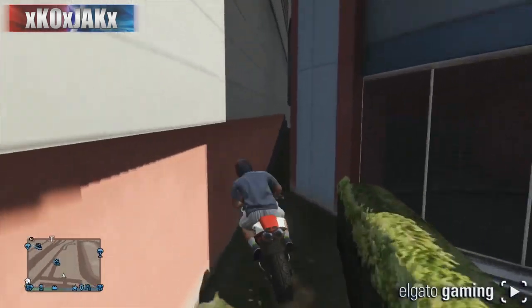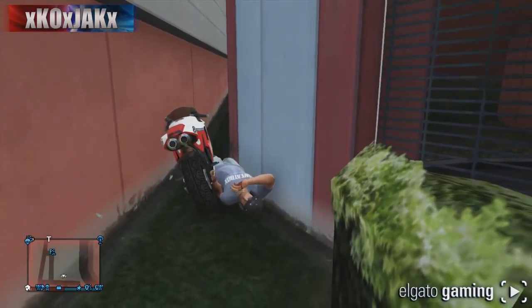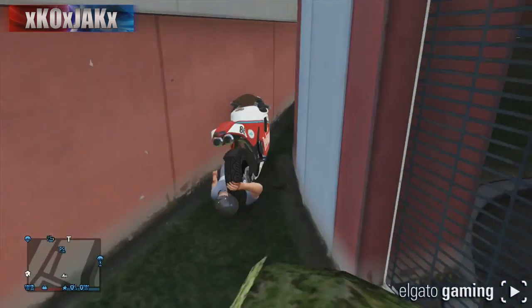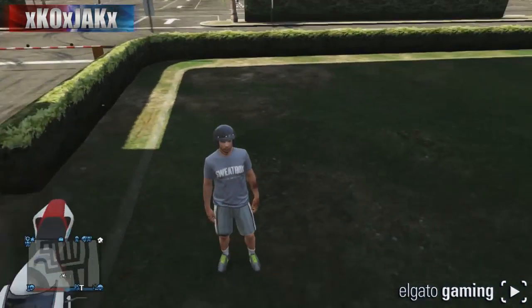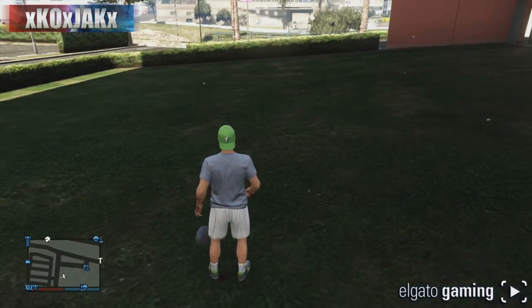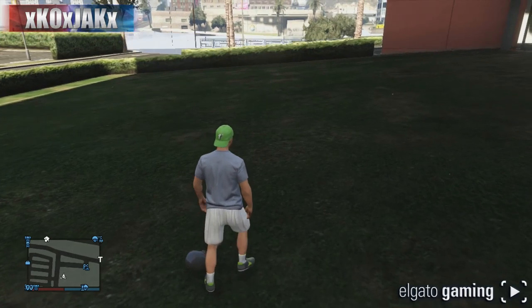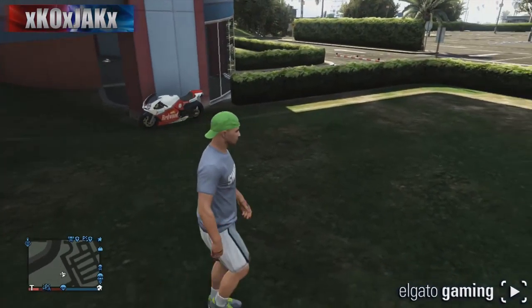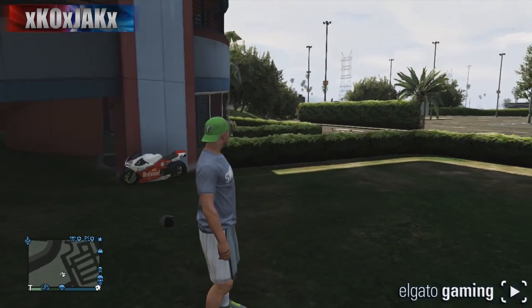What's up guys, it's Kojak. Today I'm going to show you how to get inside of the casino, and once you're in there, this is also what I found to be the easiest way to earn and lose the five-star wanted level. Now that I've glitched inside, all you need to do is go along this piece of grass with a bike, go towards the corner, and right when you hit that corner hit Y, get off the bike, and if you do it right you should glitch in just like I did.